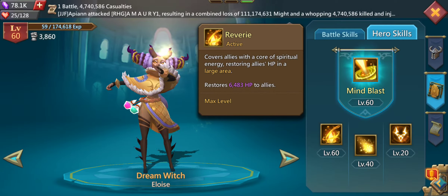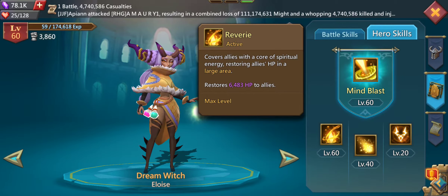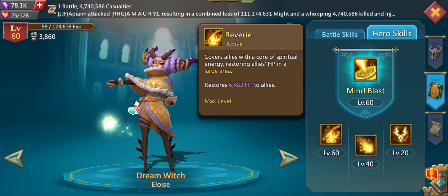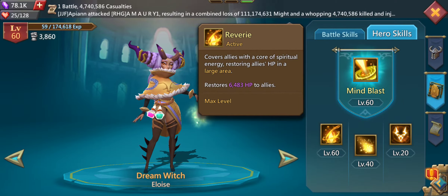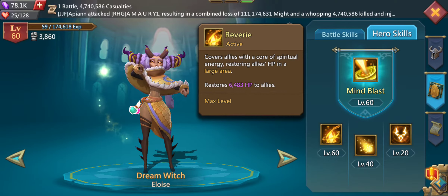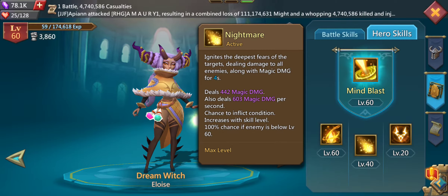Next up is her active skill, which is activated from time to time — you cannot control when it's activated, it's just activated by the Dream Witch herself. It is restoring HP for your allies in a large area, restoring almost 6500 HP, which is quite a lot.